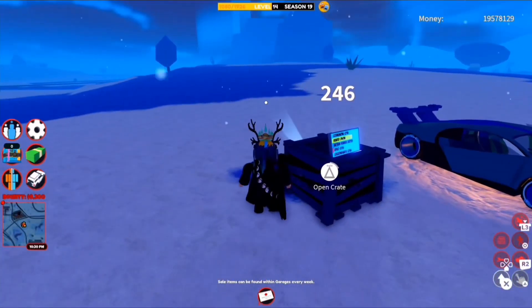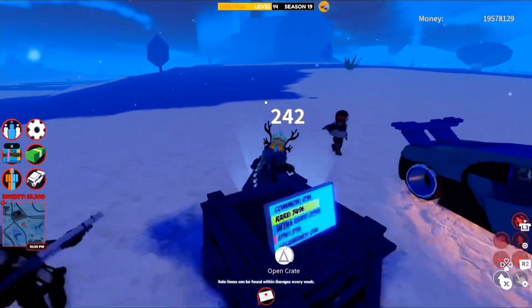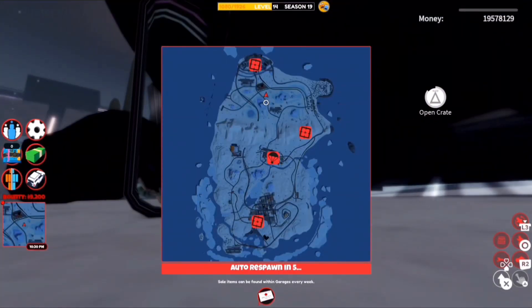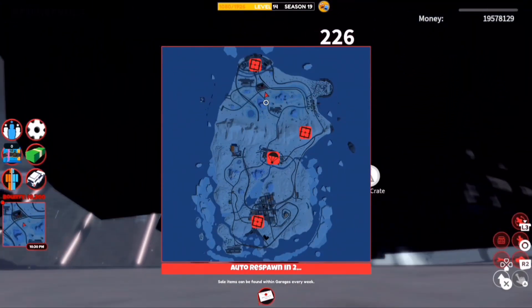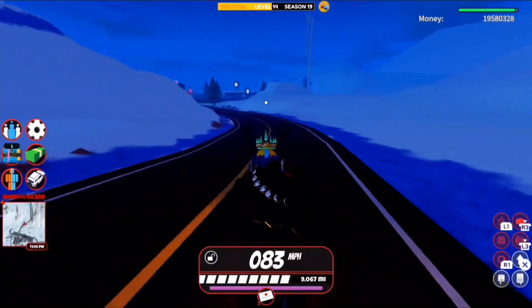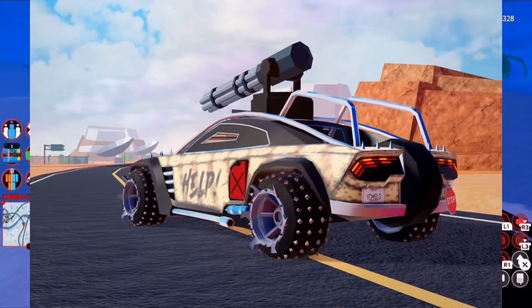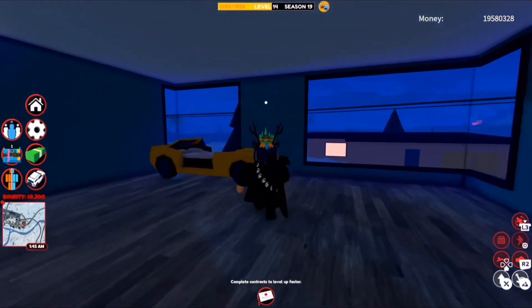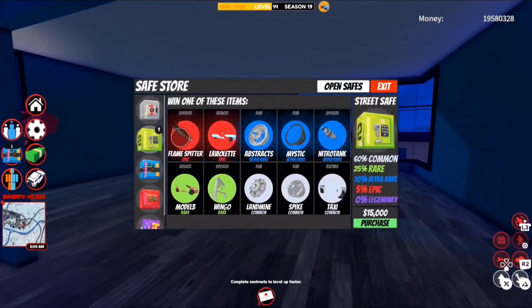Season 19 is ending tonight, so stay tuned for the season conclusion. For those in the top 2%, you'll get the Arroyo Drift — the first ever season drift in Jailbreak. Also, I want to show you what the new lighting looks like so far; it's going to look a bit similar to the lighting from 2020. We're getting better-looking mountains and a pretty decent season overall. Thank you for watching — my name is Mr. Vince and I hope you have a great day.